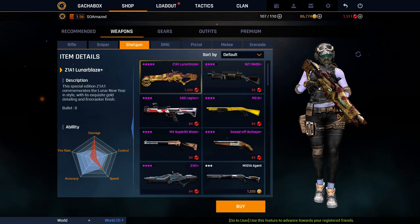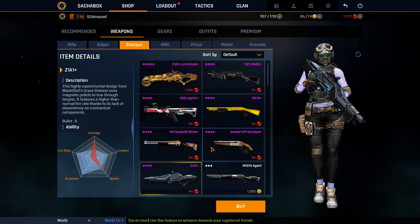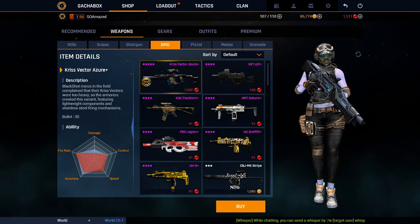The shotgun is obviously the best. But if you don't want to spend a lot of money, buy this one — it's only 500 gems, it's a really good shotgun. I had it for a month but it ran out, unfortunately.